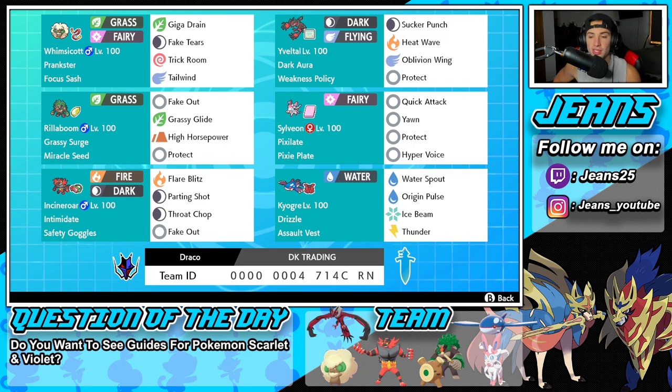Second Pokemon is going to be Yveltal. Yveltal is going to be a heavy hitter on this team considering it can pair up with the Whimsicott with Fake Tears, or it can get its Weakness Policy proc'd by the Sylveon. This thing has Dark Aura. Weakness Policy as its item like we already mentioned. Then it's got Sucker Punch, Heat Wave, Oblivion Wing, and Protect.